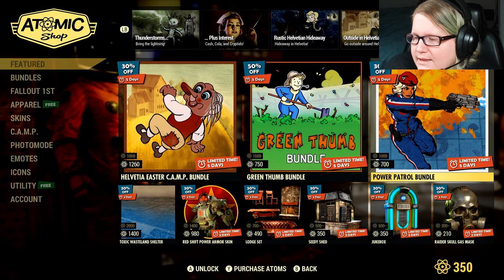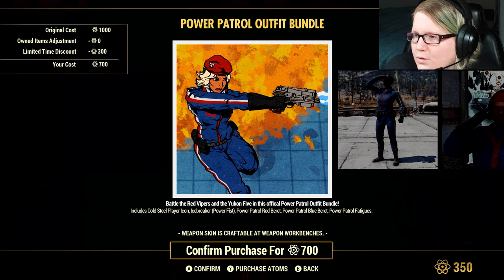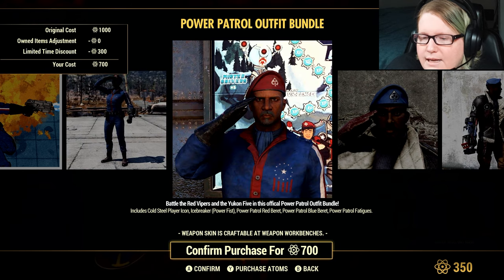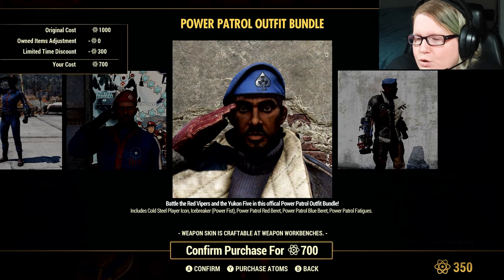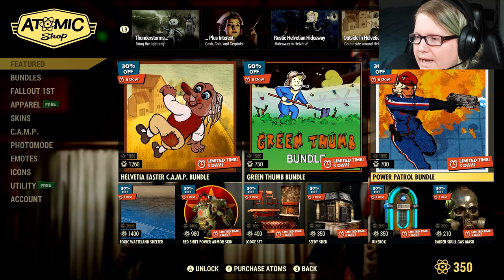More stuff for builders. The Power Patrol Bundle is also 30% off at 700 Atom. This looks like stuff from old scoreboards — Cold Steel Player Icon, Icebreaker Power Fist, Power Patrol Red Beret, Power Patrol Blue Beret, and the Power Patrol Fatigues. 700 Atom.